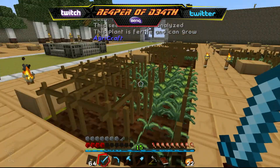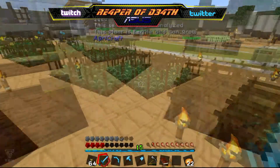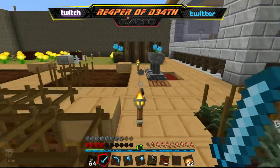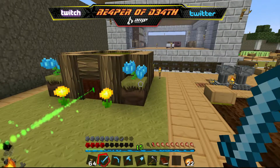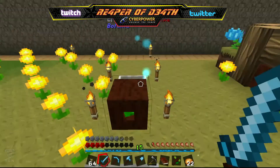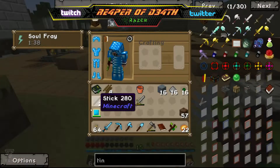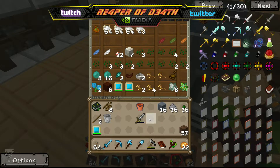These are like tier 10 all the way across the board — someone had mentioned that in the comments on one of the last episodes and I had already started doing it off camera. I just didn't want you guys watching me build, replant, tear them down, and replant again. So I just did a bunch of hours off camera. We've got our dayblooms and hydras doing their thing so we've got plenty of mana. Let's check our mana pool — we got over half.